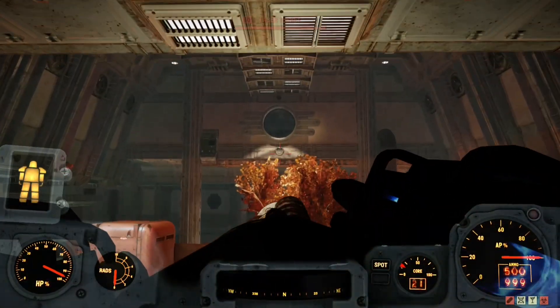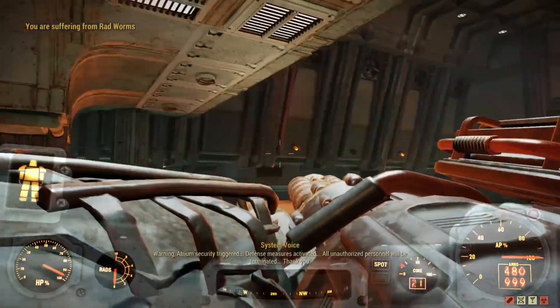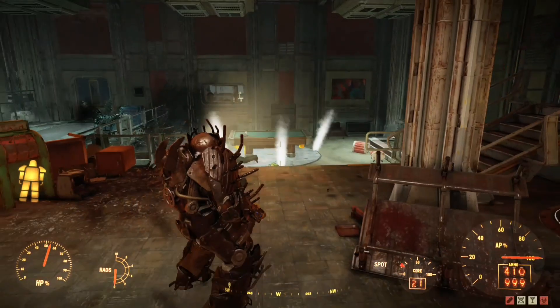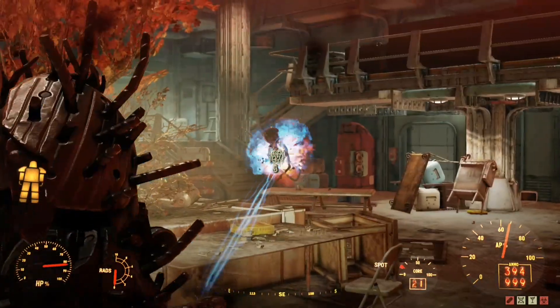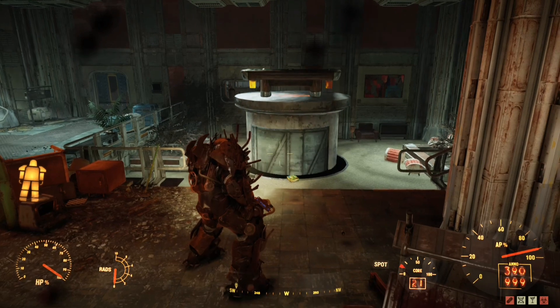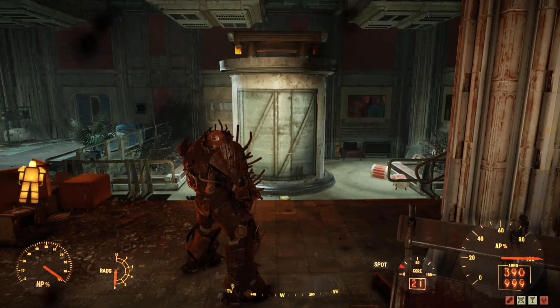What spawns in here is a guaranteed three-star sentry bot, and he will pop up just in a minute. There are a few enemies in here you need to wipe out — there's a few wall turrets and then some Mr. Gutsies, so be prepared to fight those. Once you're done wiping out all of the Mr. Gutsies in this room, this pool table will rise up out of the ground, and then you will see a three-star legendary sentry bot roll on out.